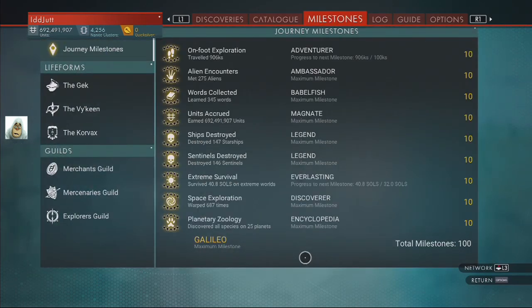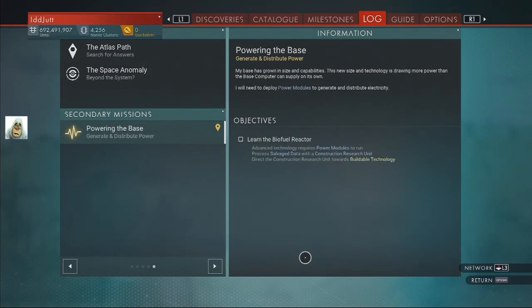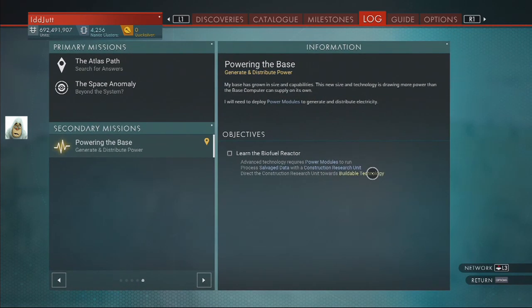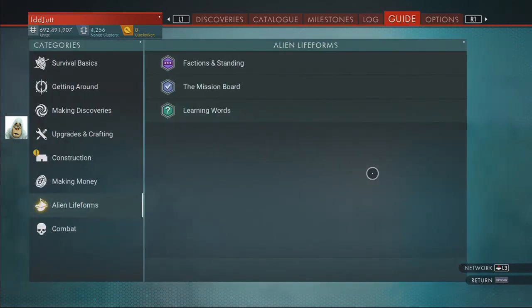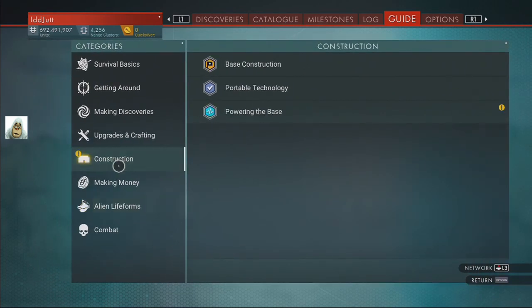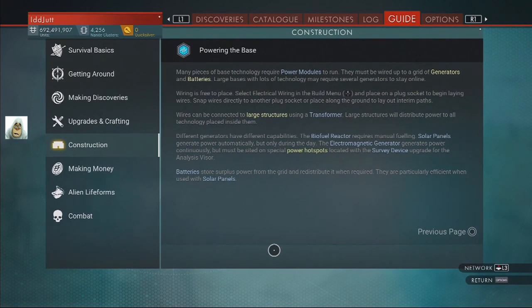Milestones - that's all the same really. Log looks the same. Powering the base - learn the biofuel reactor. Guide, we have construction. Powering the base - require power modules to run. Must be wired up to a grid of generators and batteries.